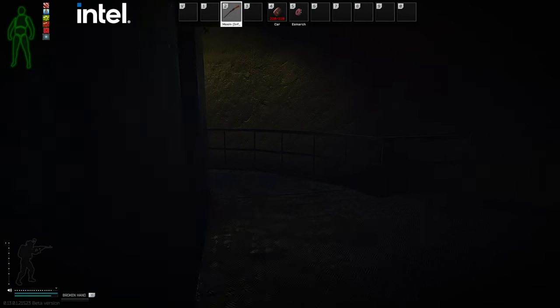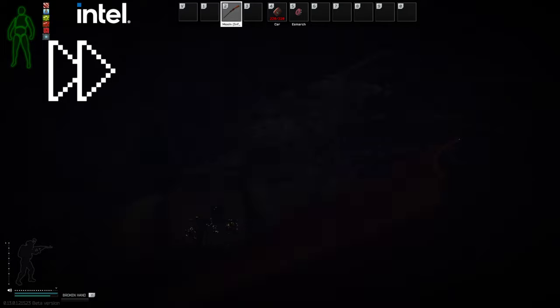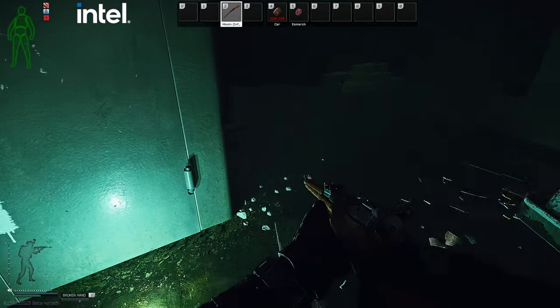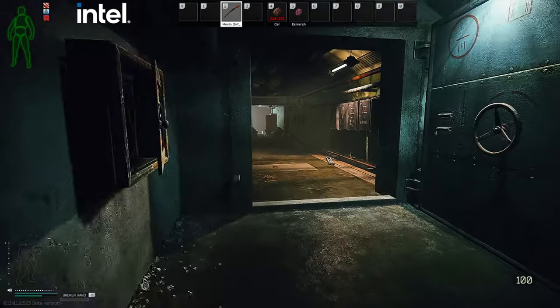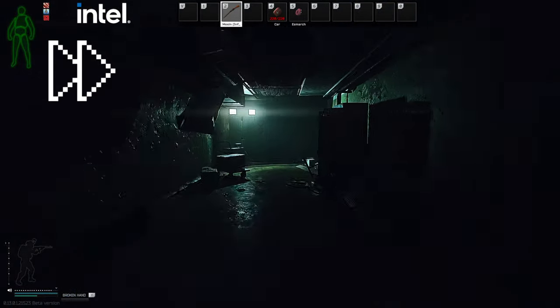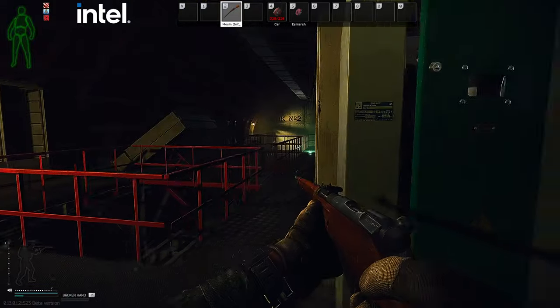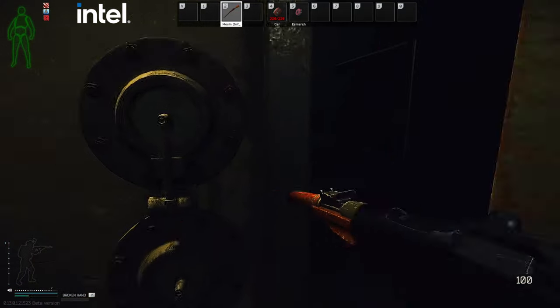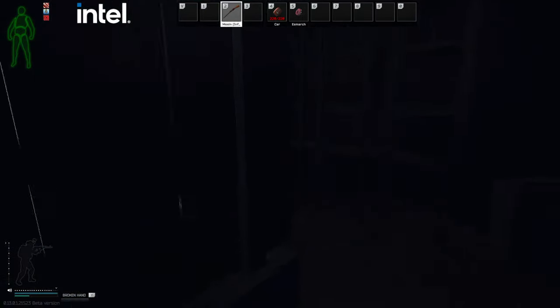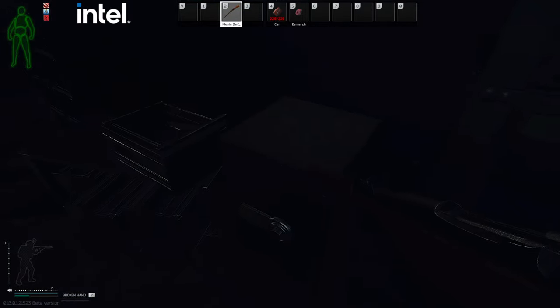You can loot that if you want, but I'll skip this for now. There's a duffel bag here — duffel bags have a good chance of spawning flash drives. I'm near the D2 extract. On the opposite side, we have a room. There's a safe here, and safes can spawn flash drives.